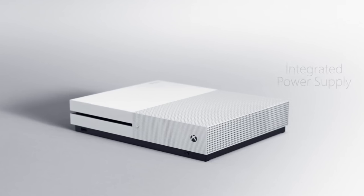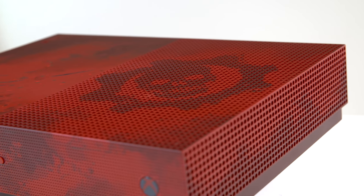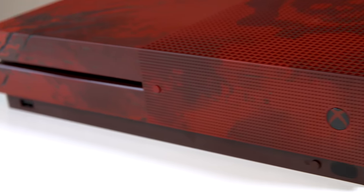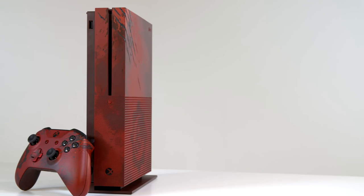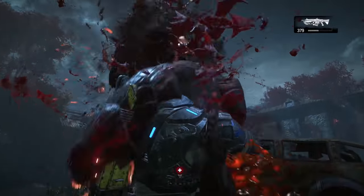The all new Xbox One S is 40% smaller with a built-in power supply to keep everything tidy. And this particularly special bundle features this beautifully themed Gears of War 4 design coupled with the vertical stand. The Xbox One S also has high dynamic range and Gears of War 4 is just one of many upcoming titles to support this. It means Gears of War 4 on your new console is going to look better than ever if you have a compatible screen.